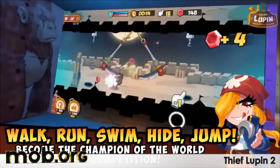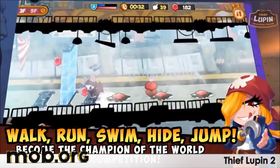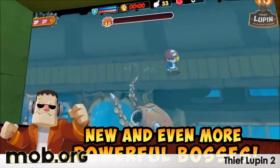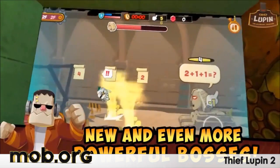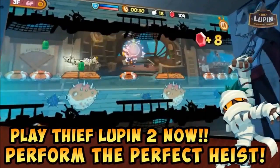Thief Lupin 2 is a sequel to the arcade game about an unsurpassed thief called Lupin. Run through Dracula's castle or the pyramids full of mummies and steal valuables, dodging deadly traps and fighting bosses. The game has funny jokes, huge customization options, 5 worlds, 150 levels, and 5 characters with unique abilities.